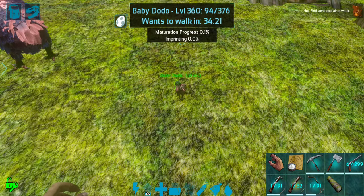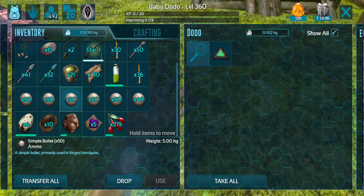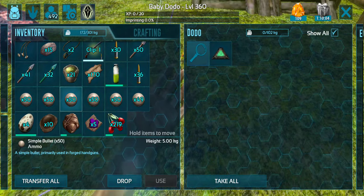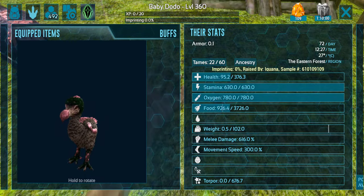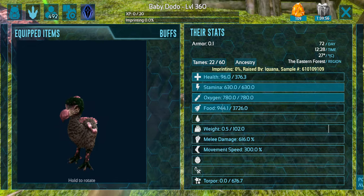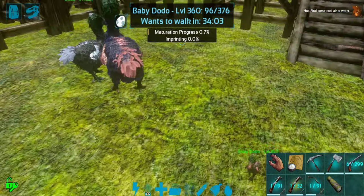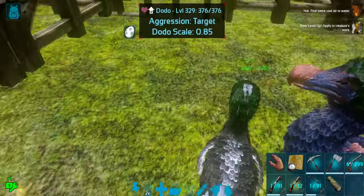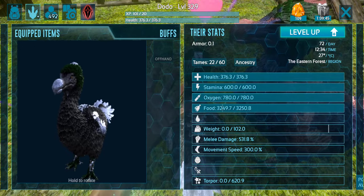Look at the baby dodo — it's so perfect. Let's go ahead and take a look at you. This guy is really small, like weirdly small. Okay, this one doesn't have the health I'm looking for. It does have the melee I'm looking for, but it doesn't have the health or the weight. It is a female, so that actually works out great because I think that means we can retire this particular dodo.